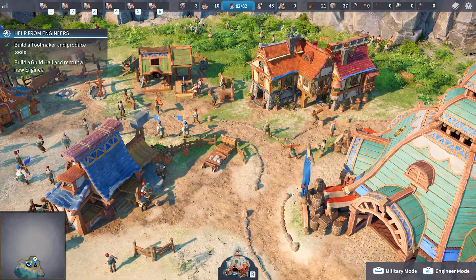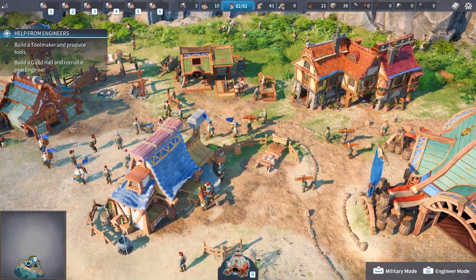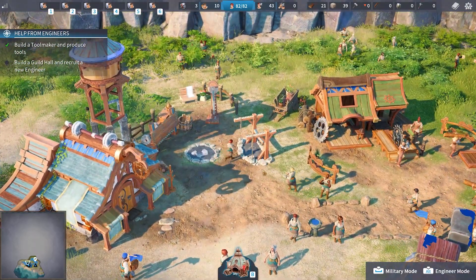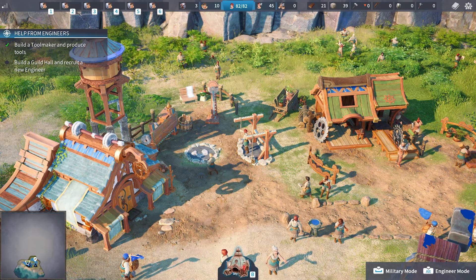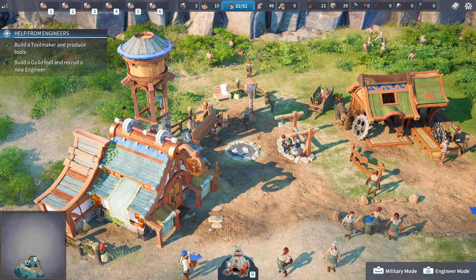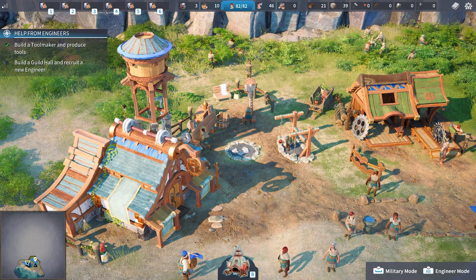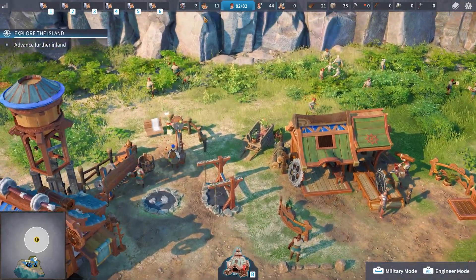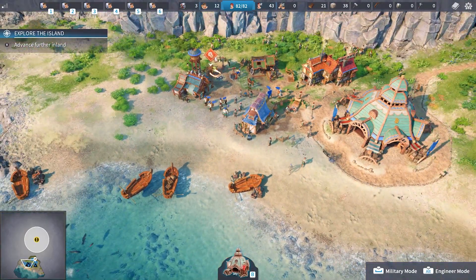You can see there they go, carrying the hammers out. What they'll do is use the hammer to start training. They have these little canned animations — kind of Theme Hospital-like. And there you go, now we've got some new engineers. Fantastic.